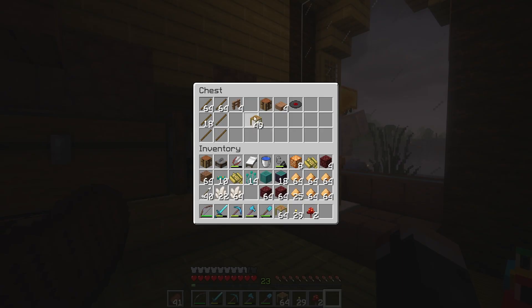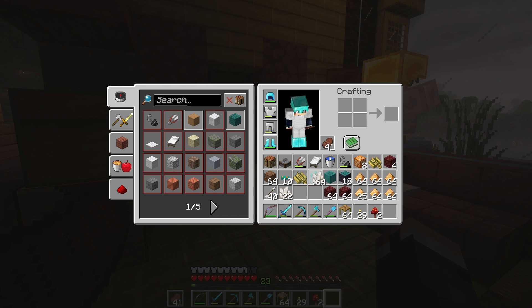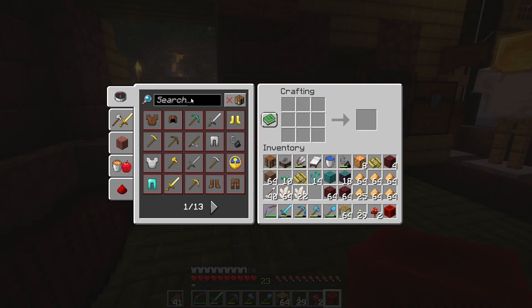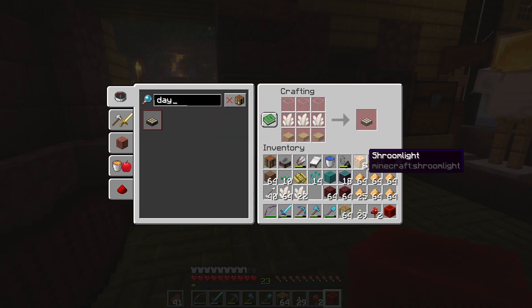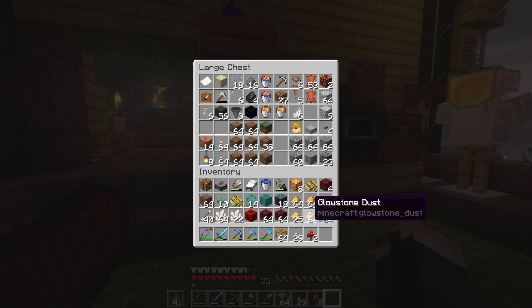First things first — replenish the scaffolding. Alright, so we have a ridiculous amount of glowstone, thank goodness. We got a good amount of quartz too, not as much as I want. Four of these only make one. Not that we need that block specifically, but the point is it goes fast. I'm trying to think — okay, we're just gonna Google it. Daylight sensor: slabs, quartz, glass. Did not know we needed glass for that, although it does make a lot of sense.